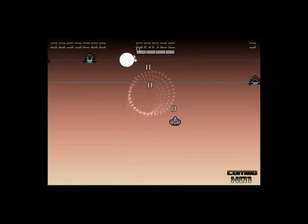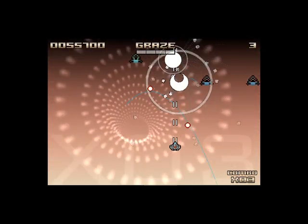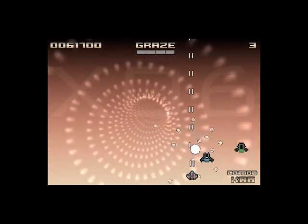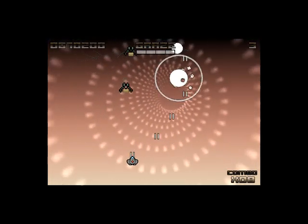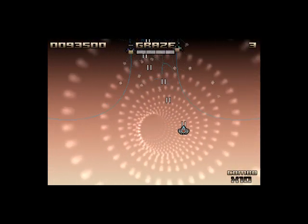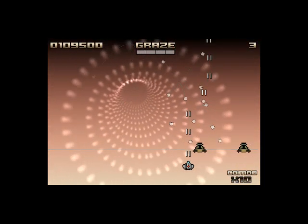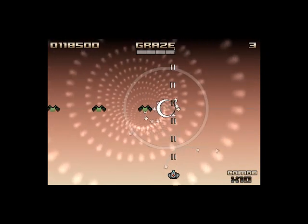Flying close to bullets increases your graze bar — fill it for an extra life. The Dundemonium games had something like that. I think it's fairly common for bullet hell games — it increases the challenge and risk to fly by bullets, and it's sort of fun. That combo voice is going to get very annoying, I can tell. Even more annoying than me. More potted plants. Stupid potted plants. They're growing into alien potted plants now. This is concerning.